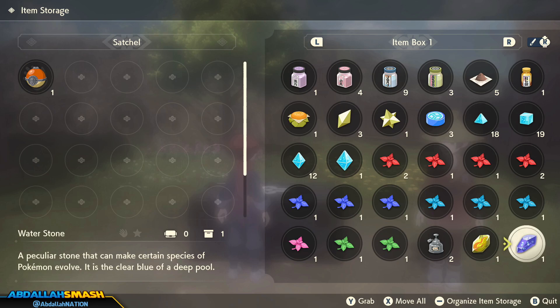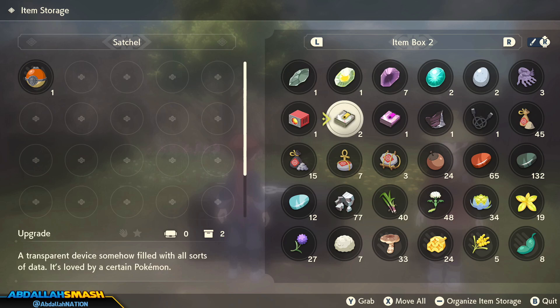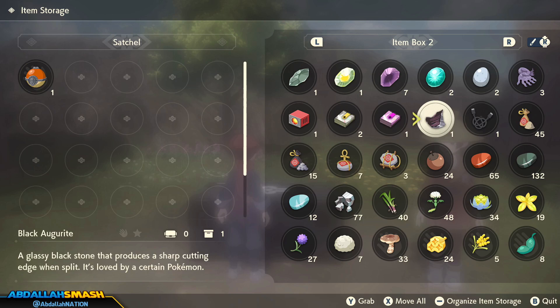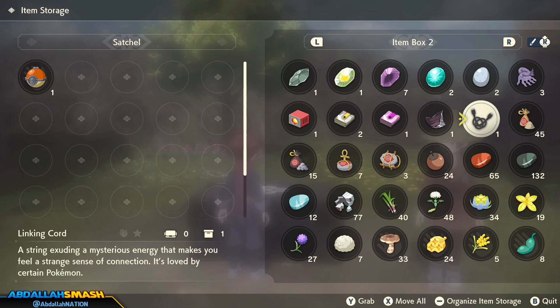Next up is evolution items. Firestone, Waterstone, Moonstone, Shinystone, Duskstone, Dawnstone, Ovalstone, Reaper Cloth, Magmarizer, Upgrade, Dubious Disc, Black Augurite, and a Linking Cord. You can easily go and buy them from the store. Use Black Augurite on Scyther to make it into Kleavor. Use a Dubious Disc on Porygon2 to make it into Porygon-Z, etc. I'll show you all that stuff a little bit later.